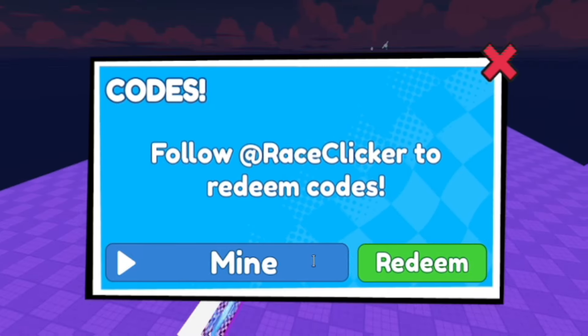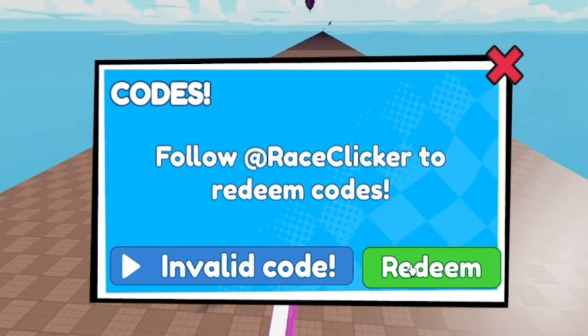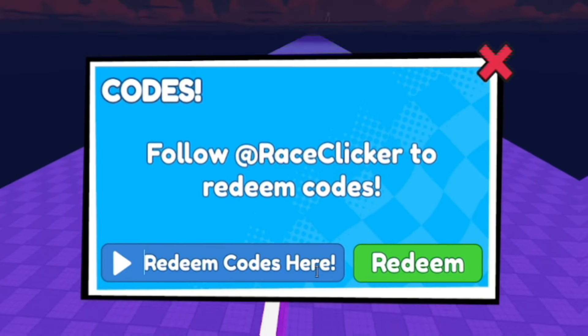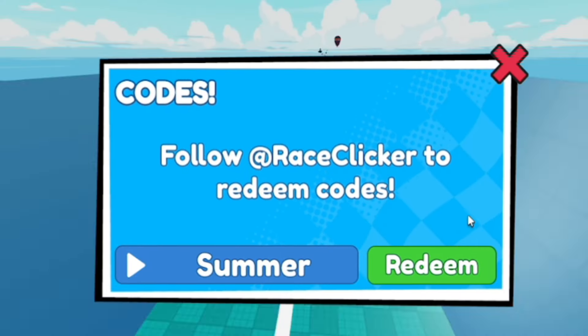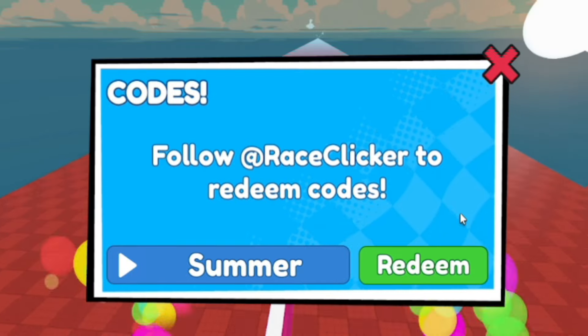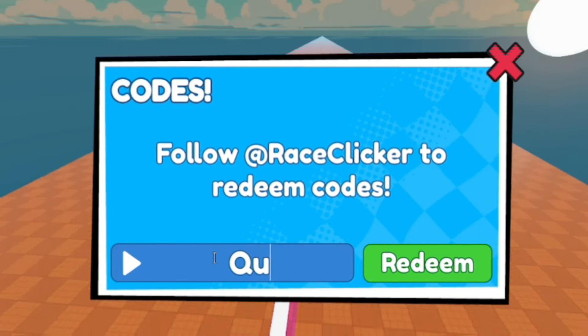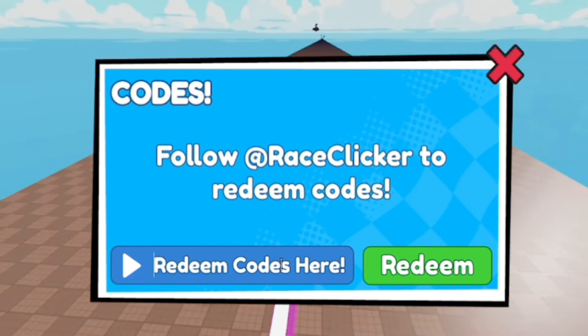Next, enter code 'mine' — M-I-N-E — and redeem it for a bunch more boosts. Then once you've done that, redeem code 'summer' — S-U-M-M-E-R — for a ton more rewards.